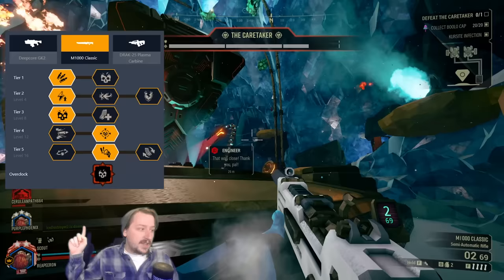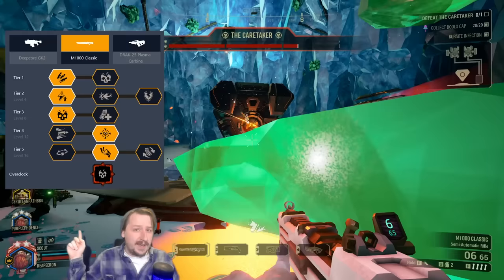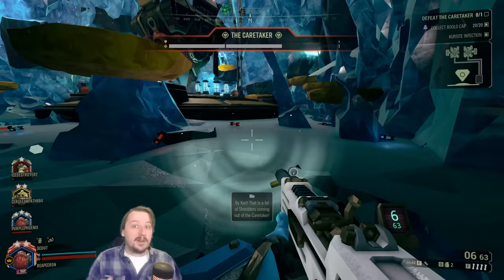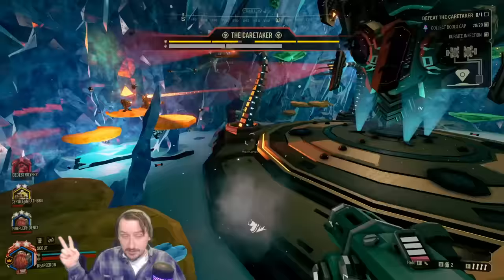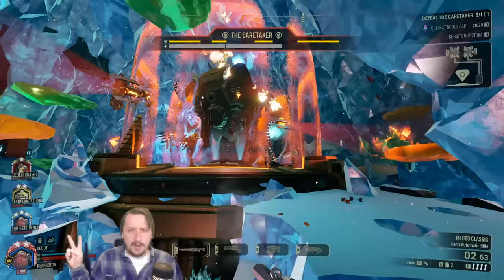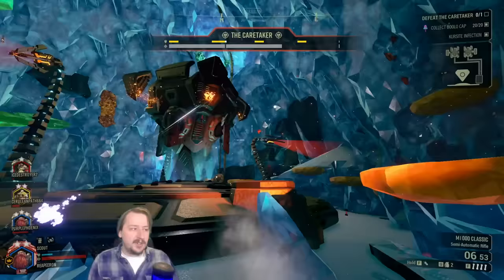Extra damage in tier three, extra damage in tier four, and precision terror in tier five — though anything in tier five is good. You could also go blow-through rounds in tier four for a bit more crowd control. Generally you'll want to use this only against large enemies with focus shots. Regular shots can still one-shot headshot grunts, but you have a severe ammo deficit. It excels on industrial sabotage or elimination missions — you can nearly one-shot menaces, one-shot goo bombers, and two-shot spitballers on any difficulty. I paired it with compact shells on the boomstick for crowd clearing, leaving the M1000 for large or very long-range enemies.